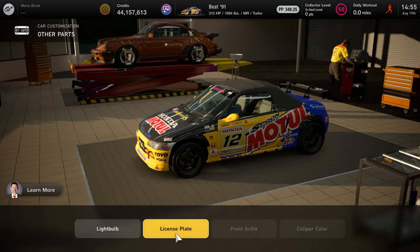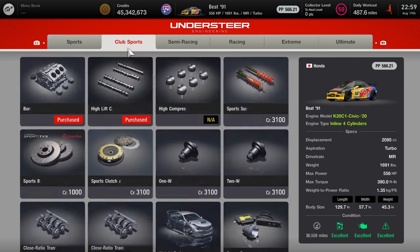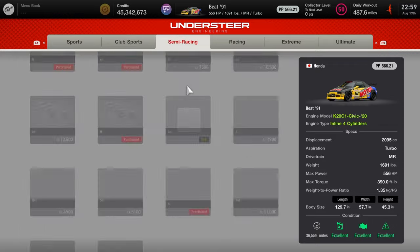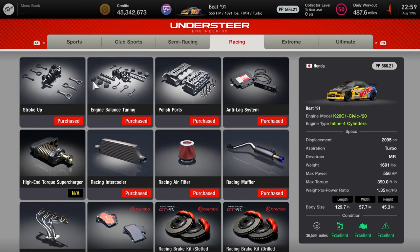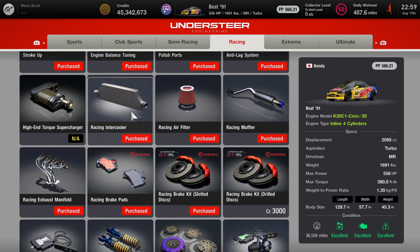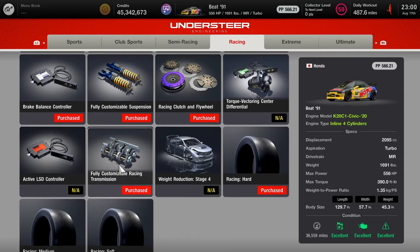Now for the tuning parts — whatever my cursor lands on is what you'll basically need for the setup. You need: weight reduction stage 1, club sports bore up, high-lift camshaft, weight reduction stage 2, semi-racing crankshaft, play customized computer, high RPM turbocharger, fully customizable LSD, weight reduction stage 3, increased body rigidity, racing stroke up, engine balance tuning, polished ports, anti-lag system, racing muffler, racing air filter, racing intercooler, racing exhaust manifold, racing brake pads and brake kit, brake balance controller, fully customized suspension, racing collision flywheel, and fully customizable racing transmission.